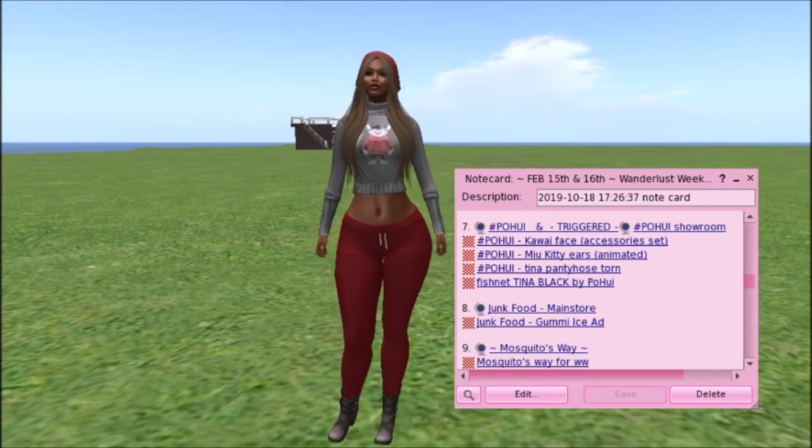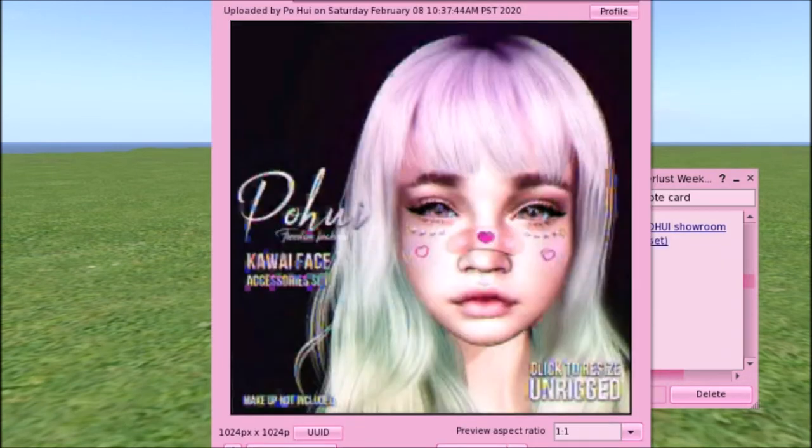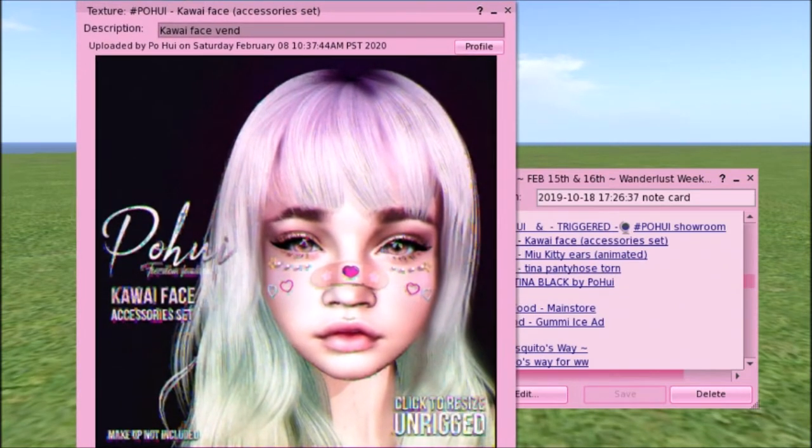We have a Kawaii Face Accessory Set. Oh yes — this was at another sale, I believe, maybe the Sunday sale. Me and Whimsie were talking about the jewels — it would be really cute for a child avatar or a kawaii look. It's so adorable. Like, say you had an accident and you're in the hospital recovering — this would be kind of cute for role-playing that you're making yourself happier. Makeup isn't included, it's just the gems, the hearts, and the band-aid. It's click to resize and it is rigged.